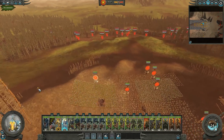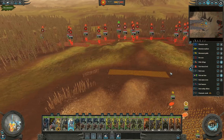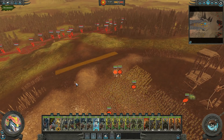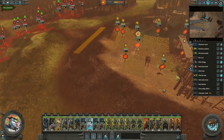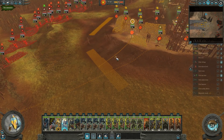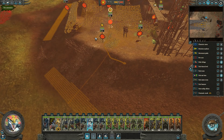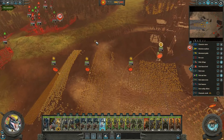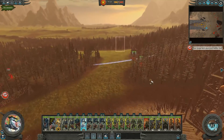Without further ado let's jump straight into this. We'll send our Skink Cohorts up first - just go ahead and commit them, open up a bit more space on the front lines. We want to level out our defenses a little bit because the deployment zone was a bit restrictive. We need to form up a little bit nicer and use lines and waves of defenses to try and hold them back for as long as possible.